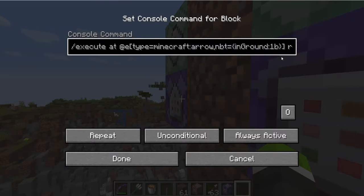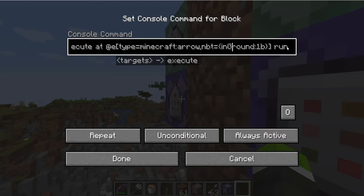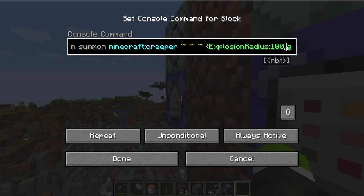After the R, run summon Minecraft Creeper. These things. And then you can beef up the explosive radius from 1 to 100. I want 100 for the best result. And then you don't need this fuse 0 seconds, but it'll make it quicker.